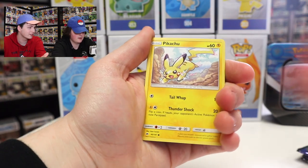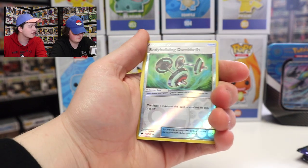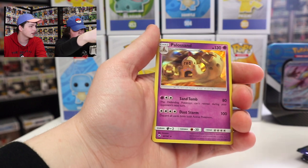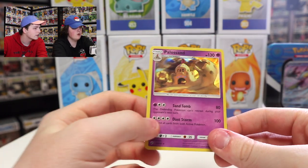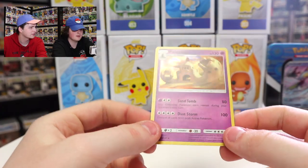Panpurr, Pikachu — that's a nice card — Croagunk, always a good one. Bodybuilding Dumbbells Reverse Holo, and a holo Palossand. Nice pull there.